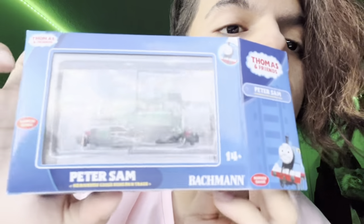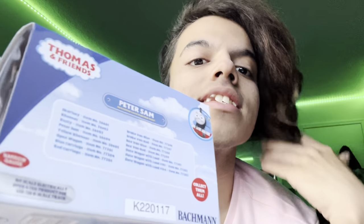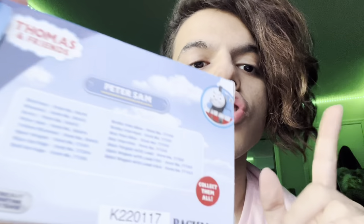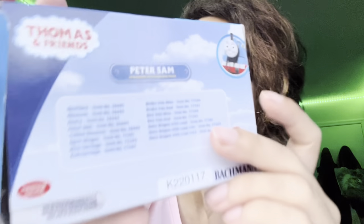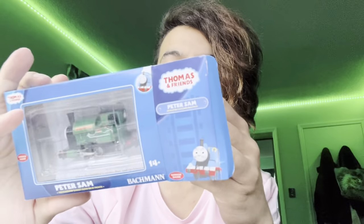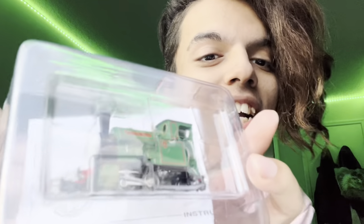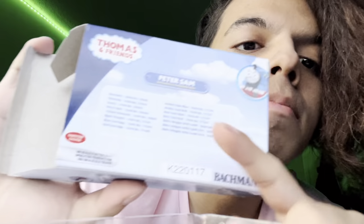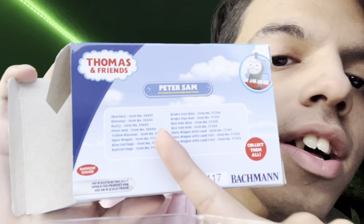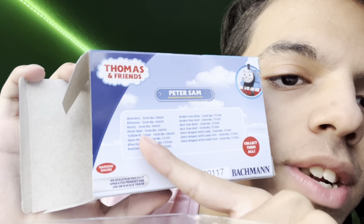It says 14 plus, of course, because he is very small — too small for a child that is eight and younger. Usually Bachman are eight plus. So we have Peter Sam, the back of the box, and then here he is out of the box. On the back, it actually shows the item numbers and the actual item names, like Skarloey, Reneus. We have yellow Reneus.